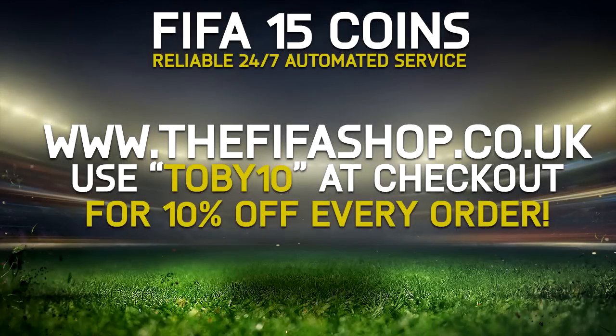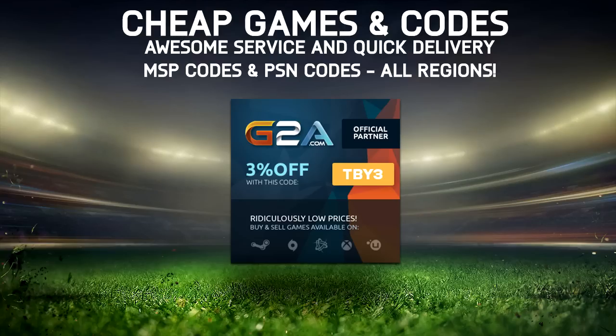For some instant automated coins, check out fifashop.co.uk and use the code TOBY10 for a discount on every single one of your orders at the checkout. Or, if Microsoft Points and PSN codes are more your sort of thing, check out g2a.com and use the code TBY3 for a discount there as well.